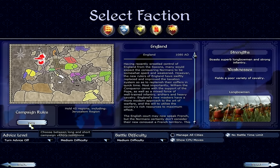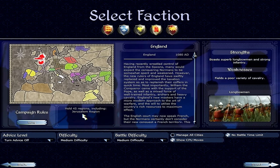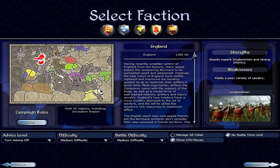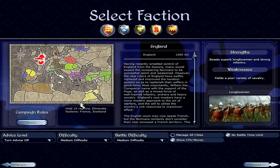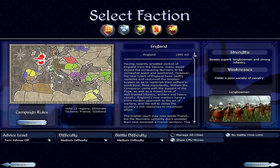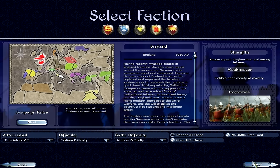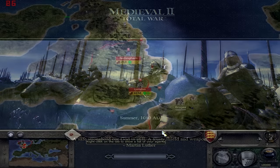For campaigns, there's a long and short option. The long campaign for England requires holding 45 regions including Jerusalem. The short campaign requires holding 15 regions and eliminating France and Scotland — that's what we'll be doing today. I'm going to click start and skip the intro video, which plays at the start of every Medieval 2 Total War campaign.